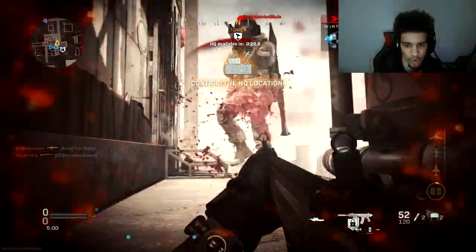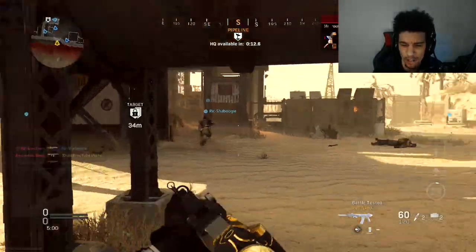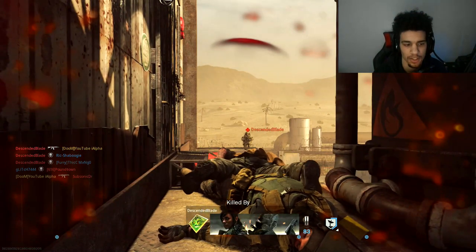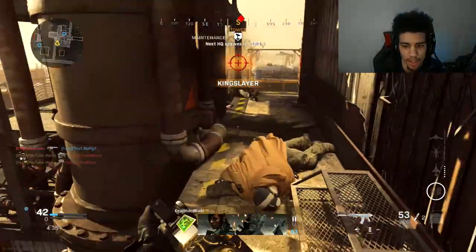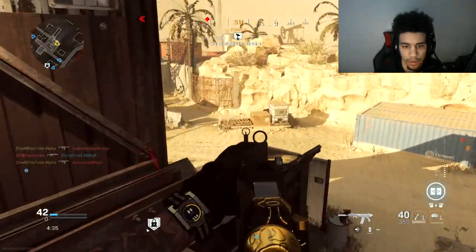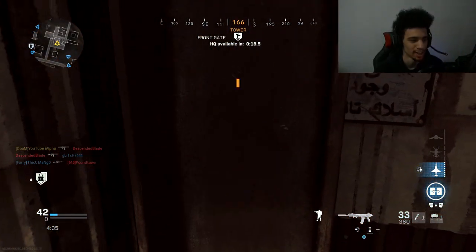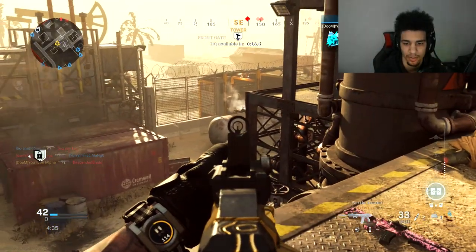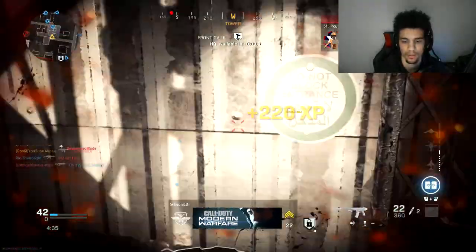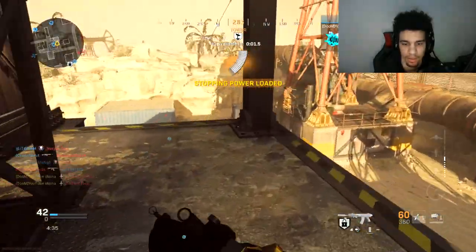Oh my god, how the hell — this man looked the other way and decided to — I don't understand it. That's a teammate. Oh, this kid is Descended Blade. Get off me, boy. Descended Blade, bruh — you got Blade in your own name. This man's after me. Leave me alone. Let's be friends. You're not gonna like me after this. Hold on, brother. Got the quad!